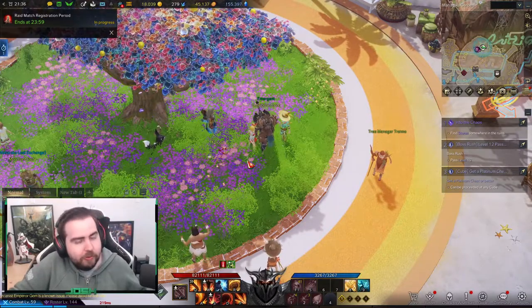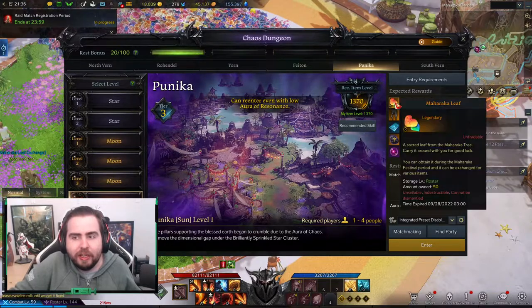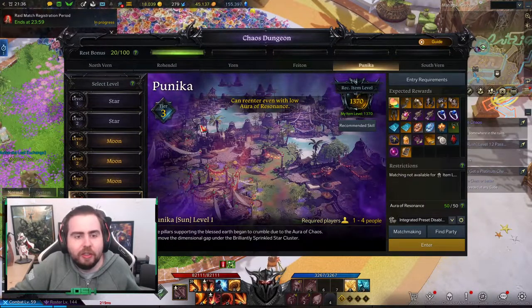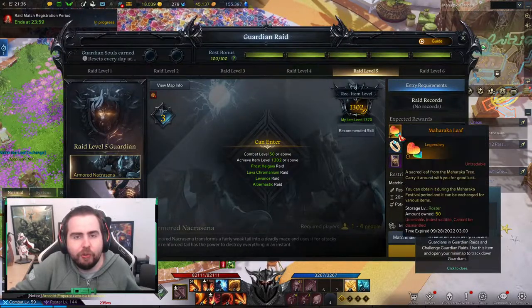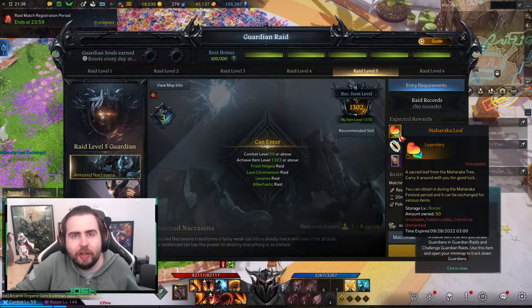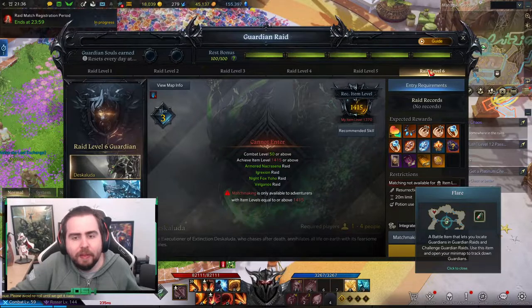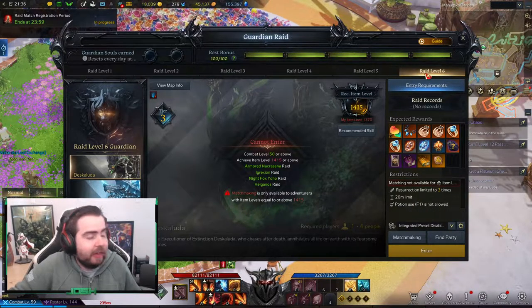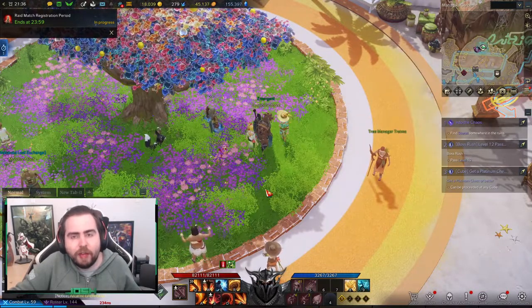Now, there are other ways to get Maraka Tokens as well. You can get them via Chaos Dungeons — you get 50 for a normal Chaos Dungeon, and if it's rested, you get 100. You can also get them via Guardian Raids: if you do a Guardian Raid, you get 100 per one. So if you want to do a quick Guardian Raid, get two souls and get the Maraka Tokens you can. That's pretty much how it works — you can get tokens from Guardian Raids, Chaos Dungeons, the event itself, and also the Water Pop Arena.